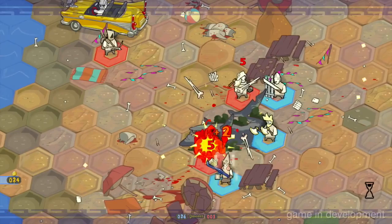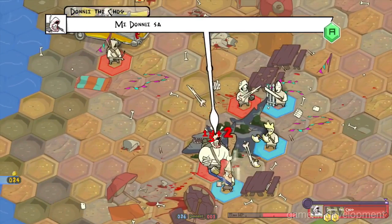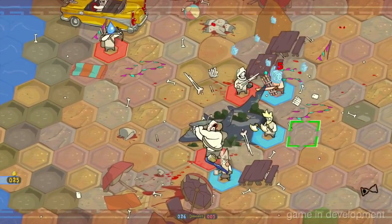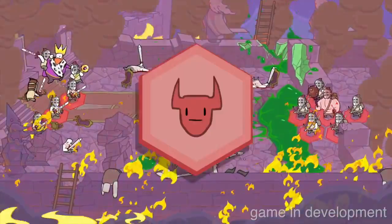Den of Geek got to sit down with Behemoth game designer Ian Moreno to check out an extended demo build that highlights the game's co-op functionality. Besides the core turn-based tactical gameplay, Pit People primarily differs from past Behemoth games in the realm of dialogue and story, which Moreno described as both humorous and dense during the demo session.